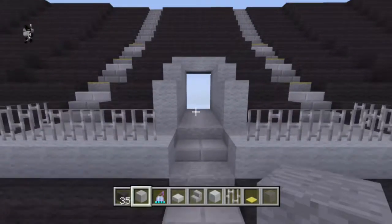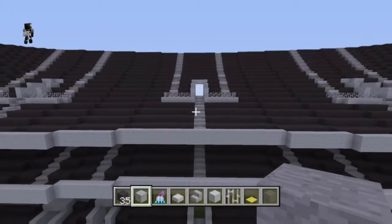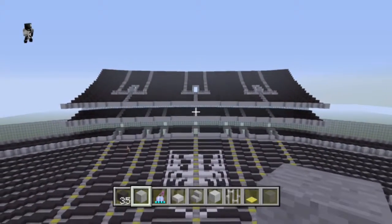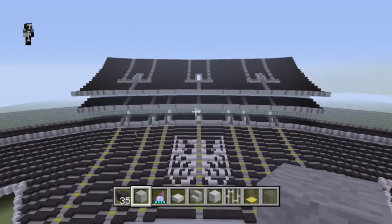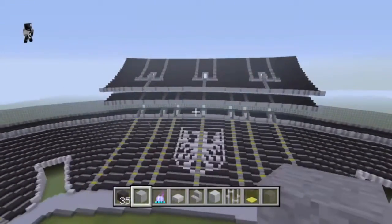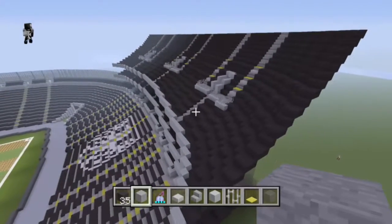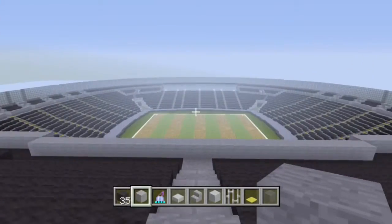Hey guys, welcome to episode 3 of the Comms Bank Stadium mega build. We have actually been able to get things done. First we've got to do the whole stand, completely all the way around so it looks professional, then put the writing on, proceed with the roof, then the outside, and then we should be finished. The interior matters as well, so I want to keep that in mind.